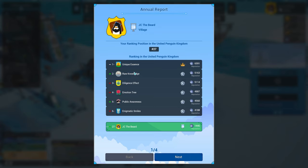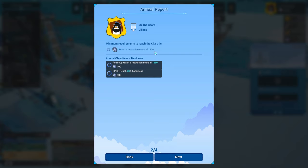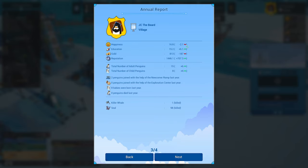We're 27th. We have 1,446 reputation, and these guys got quite a bit. If we have a reputation score of 1,500, that's how we unlock the other stuff — reputation score, gotcha. Annual objectives next year: reach a reputation score of 1,615, reach 20% happiness, and then we'll get those bonuses. Happiness went down, gold went down — expected that. But reputation has massively increased in the past year. No penguins died, and we killed a killer whale and 98 seals. I think we had a pretty good year.